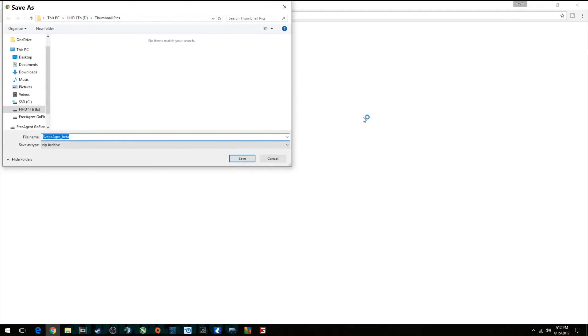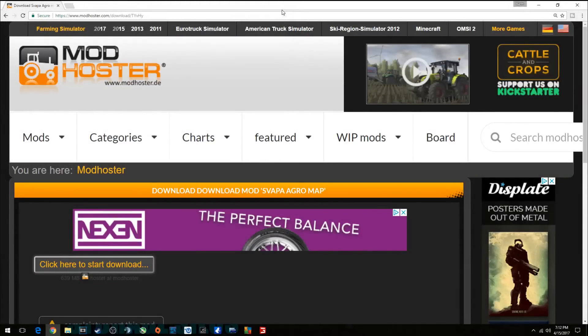It's going to open a blank page but then it'll go right over. Just find your folder that you put your mods in, put it in there. You don't have to unpack that zip file or anything — you're pretty much good to go after that.